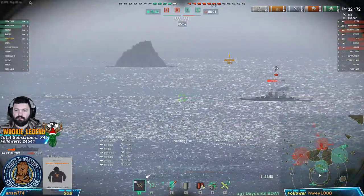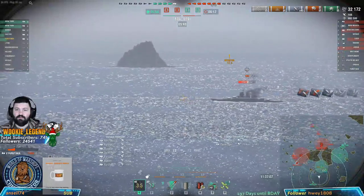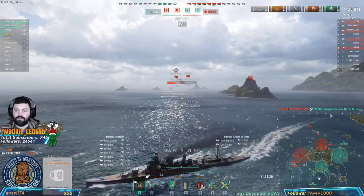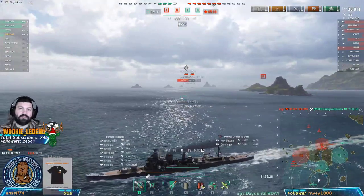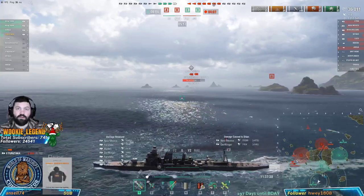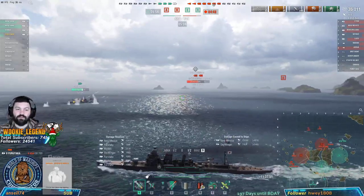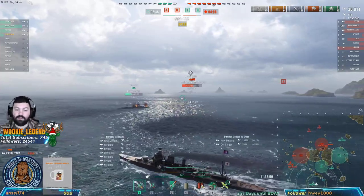There's a DD spotting us. All we can do is kite - nothing else. Map awareness is so important in this game. We had three caps and positions to hold them. I told the team to please hold, all the enemy has to do is come to us. But everyone decided to ignore everything I said. They pushed, they all died, and now we're going to lose.